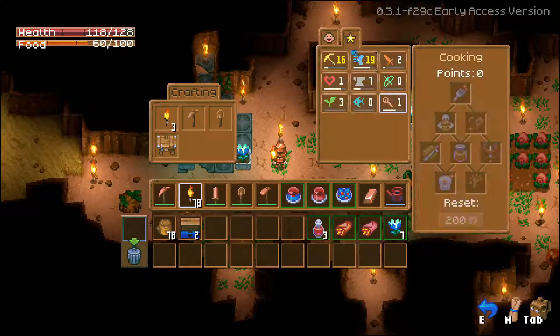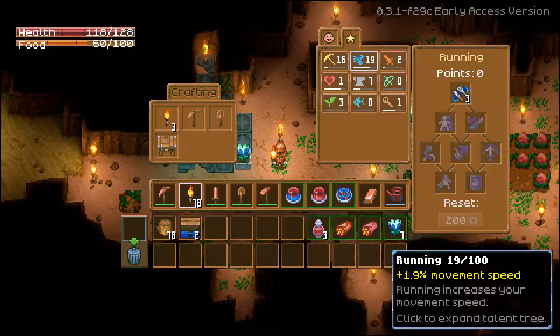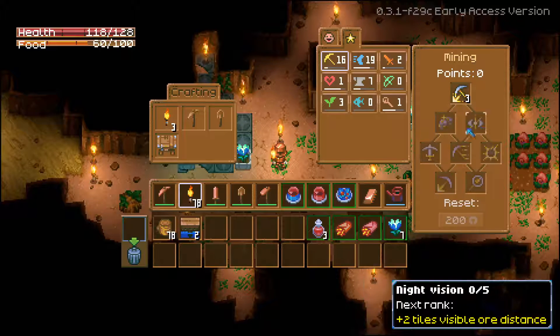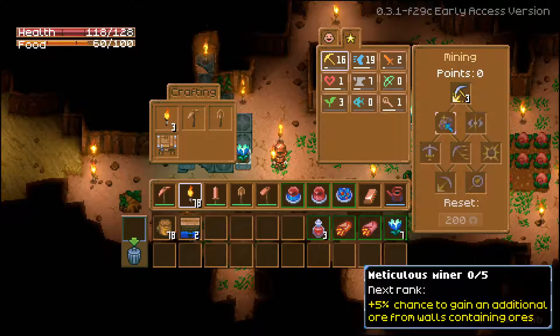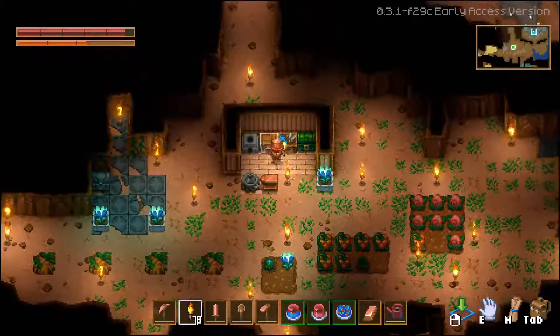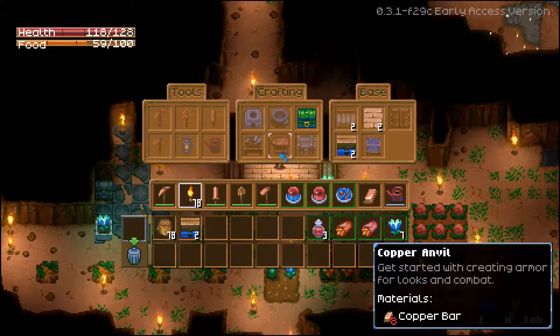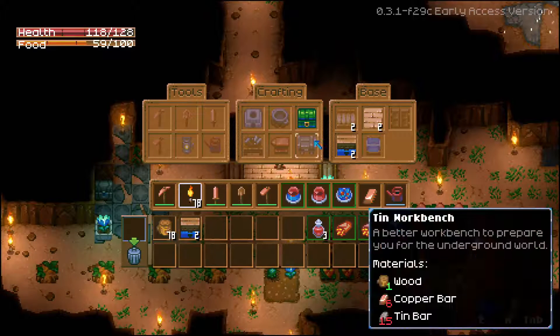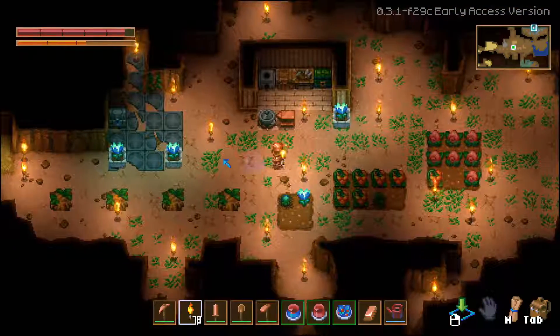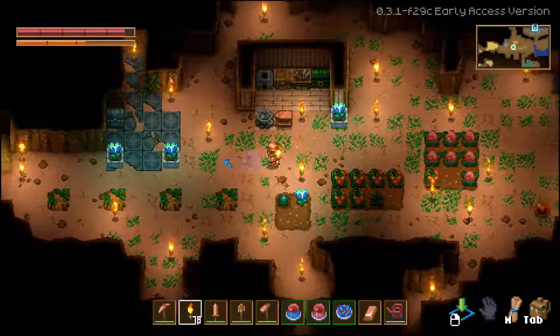That's everything for the tin. We need to go get tin to make the tin workbench, which I think will open up a lot of stuff for us. Okay, so this is going to be it for this part. I'd like to thank everyone for watching — I'll see you guys in the next part. Bye!